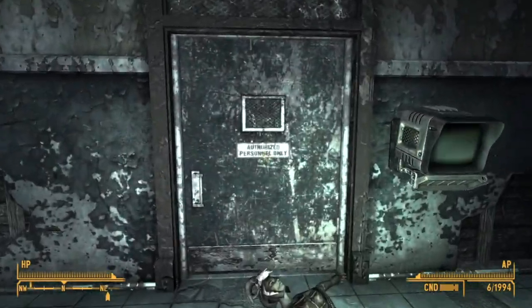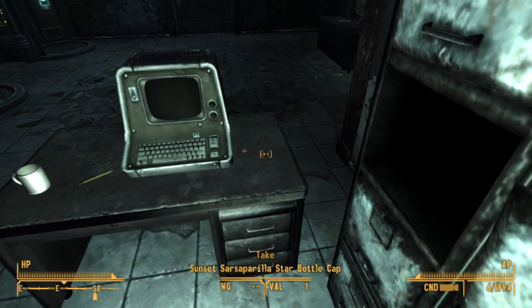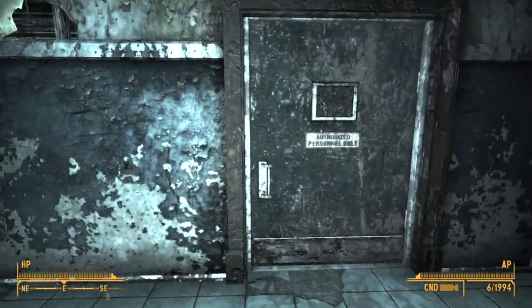Now that we've got the keycard, we're going to walk past the dead fiends and open this door. On the second desk on the left, there will be a star cap under this bottle, as well as a few microfusion cells on the desk behind it. Keep an eye open, there's lots of cells lying around in here.